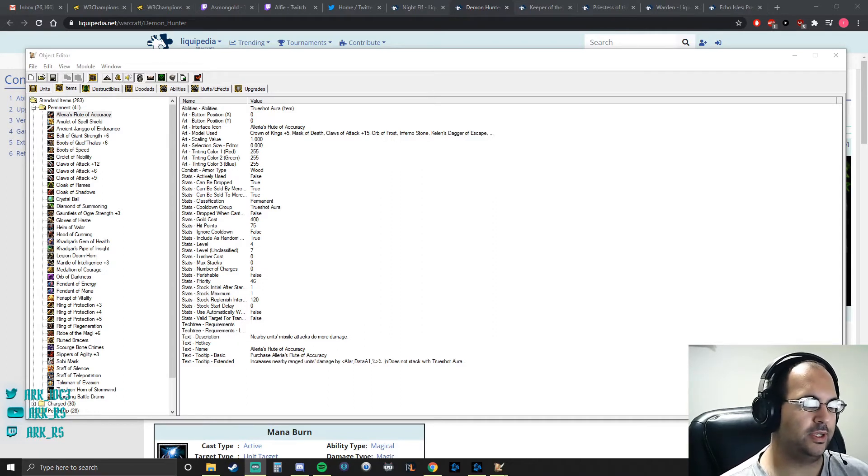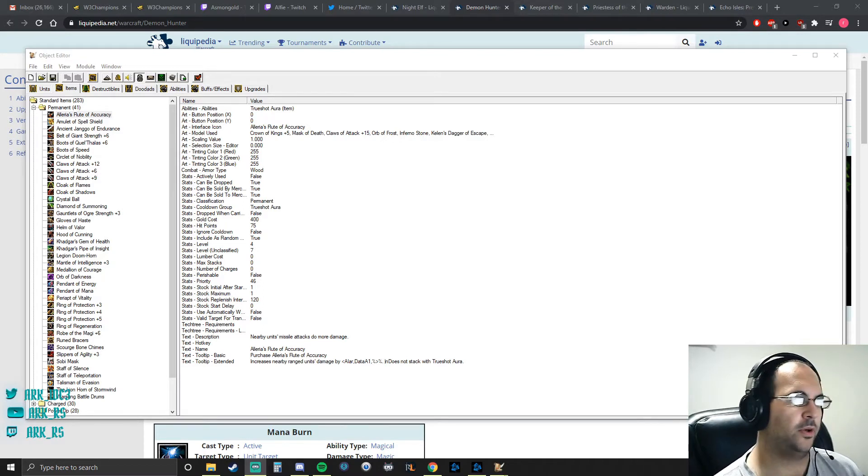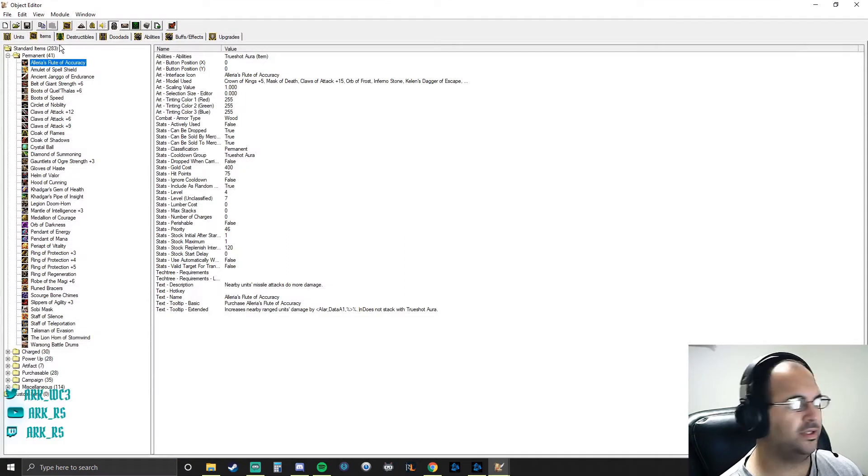So we're going to stick to explaining items and how they interact with your heroes. I wanted to start by opening up the world editor and just showing the items in general. If you look on the left-hand side — this is the object editor in the world editor — you don't have to be familiar with working in it; it's just the easiest way for me to showcase what I'm getting at. There are a couple of different types of items. You have your permanent items that have no charges and can't be consumed — they're always present on your hero, whether they're stat upgrades or something like a crystal ball. Those are what we call permanent items.